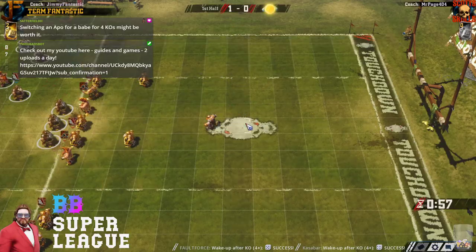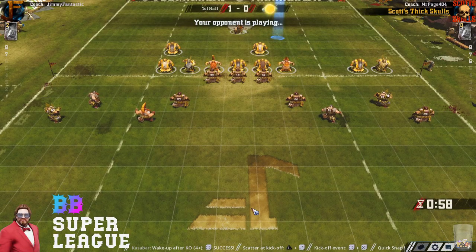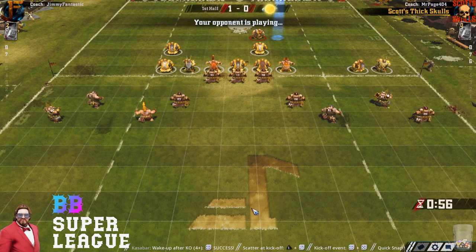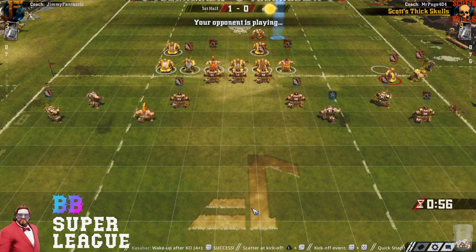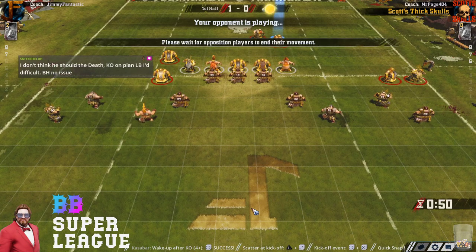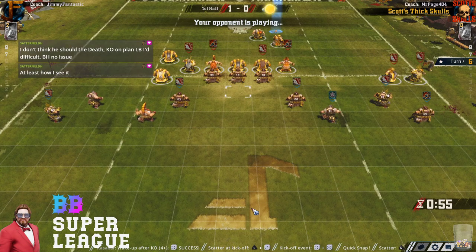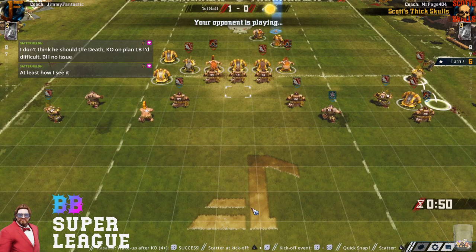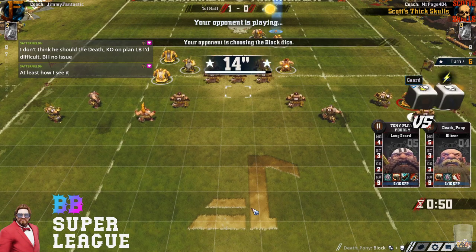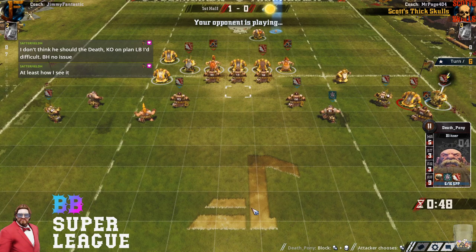Mr. Page is about to run out of time — doesn't look like he got his full setup. He's got three turns to score, not two, so he doesn't have to rush everyone down this turn. He just needs to get a solid foothold and control the ball roughly up at the LOS. Pick your side — shift everybody on the LOS over to the right, power up and get a full cage. Jim's guys are too slow from the left to get over and really do anything. But just sending that blitzer out doesn't do him much good if no one else is supporting.